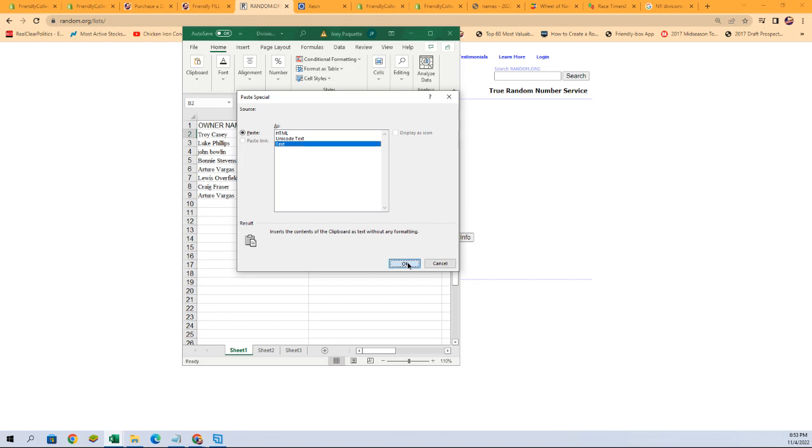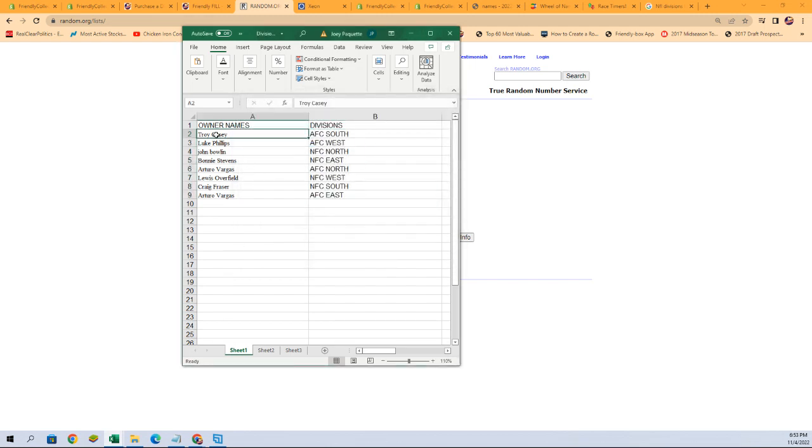Let's get those pasted in. Troy C with AFC South, Luke P AFC West, all the way down to Arturo V with AFC East. Any trades, go ahead and put them up in chat right now — we'll get them done, I'll give you just a moment to do that.